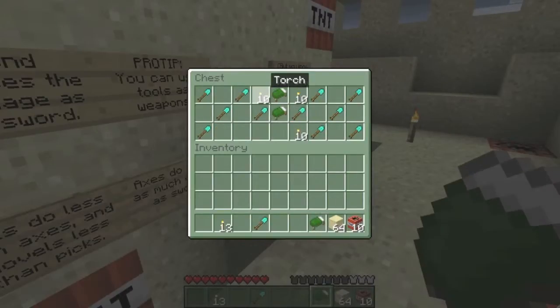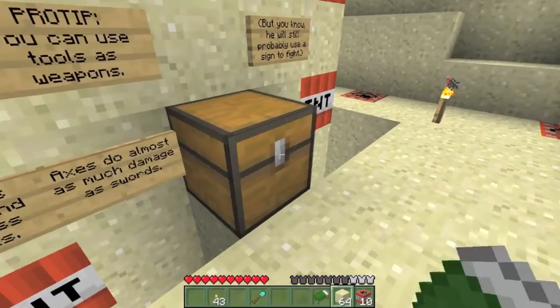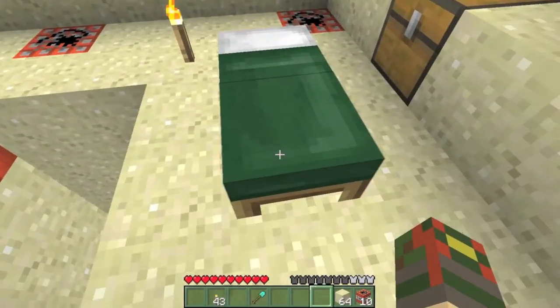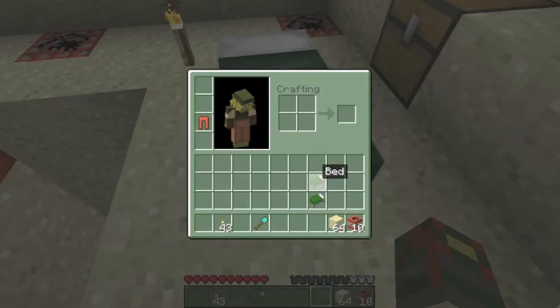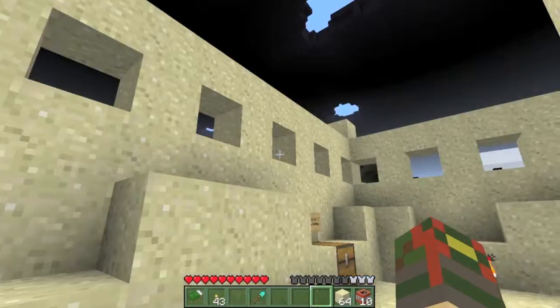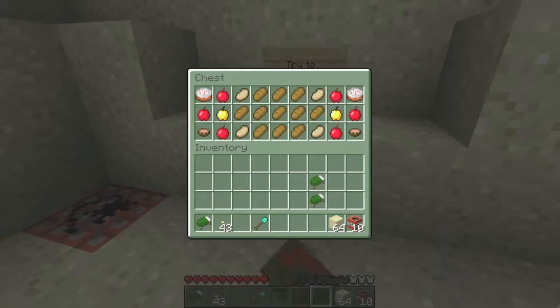Beds — who could use beds? They're full blocks. You'll also notice that I did update my texture pack. The bed items are green now; melons, although you won't see them here, are also green; and my main menu is also green.